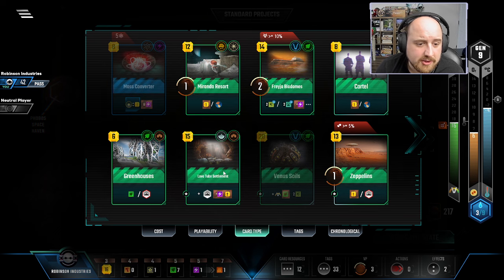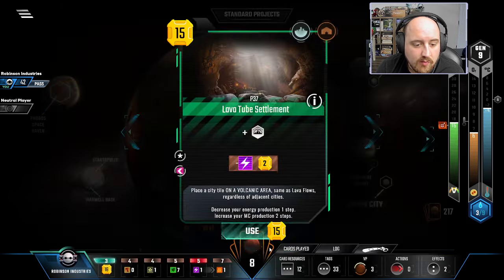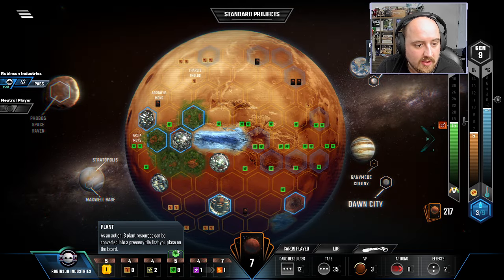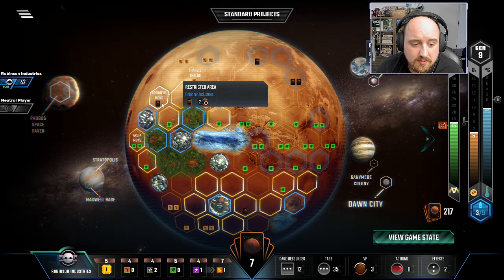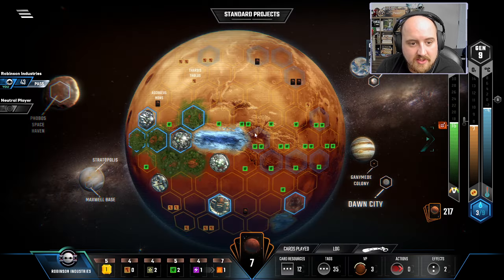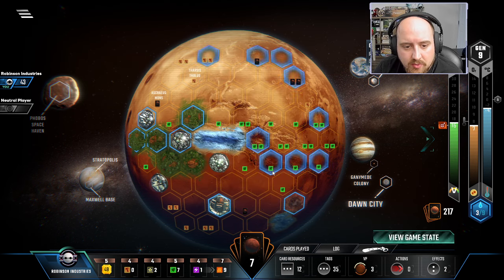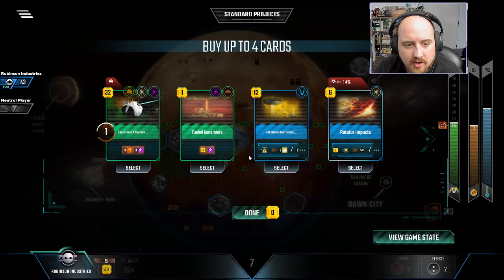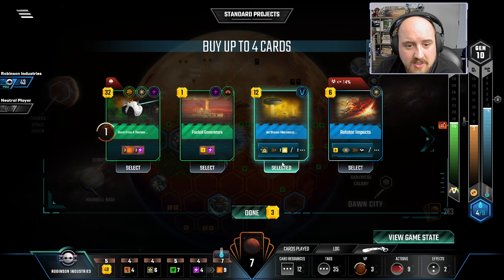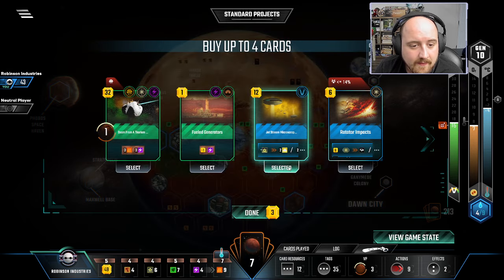Lava Tube Settlement lets me buy energy, which might be relevant. If I know I want it, I can get it now, and that gets me an oxygen this gen — or it could be a card. I'm going to go for the Plants though, because I still need help on Venus and I need a lot of help on Oceans more than anything right now. So I think I'm going to get some ocean support. I was thinking about playing it for the cards, but down here is fine. More Venus bumping — we need a floater synergy card, but I already have a floater card, so this isn't worth doing.